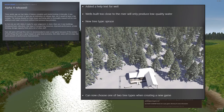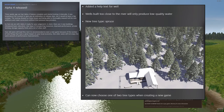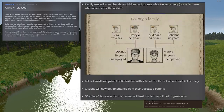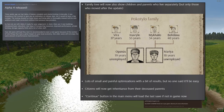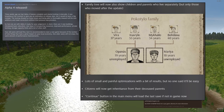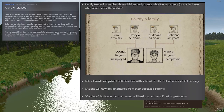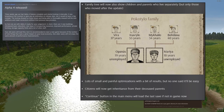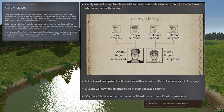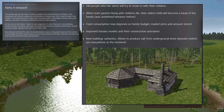There's a new tree type — spruce tree — before it was just pine. You can now choose one of the two tree types when creating a new game; apparently they don't mingle. Your family tree will now also show children and parents who live separately, but only those who moved after the update. Citizens will now get inheritance from their deceased parents. Old people who live alone will try to move in with their children. When both parents living with children die, the oldest child becomes head of the family.